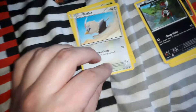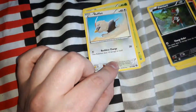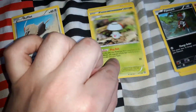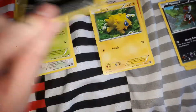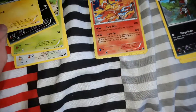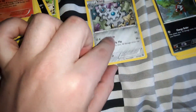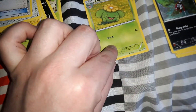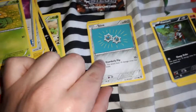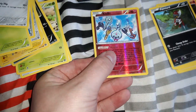Let's see what else we got — I'm not quite 100% sure which pack this was. We got Rufflet, Foongus, Ponyard, Joltik, Feraligatr, Inkay, Clawitzer, Poké Puff, Skiploom, Klink, and the reverse holo is Clefairy.